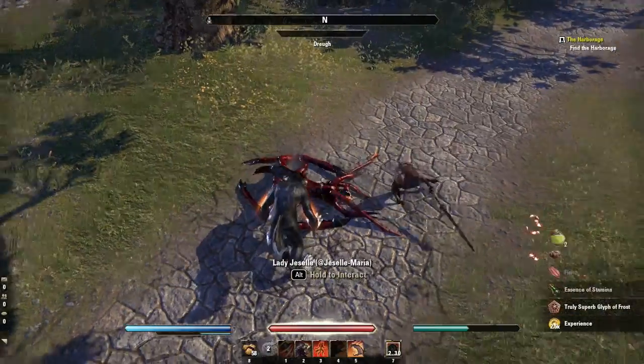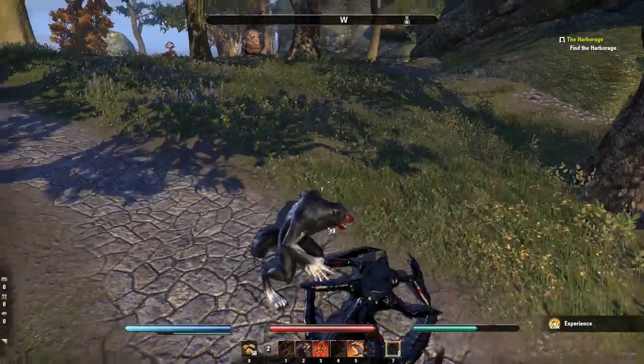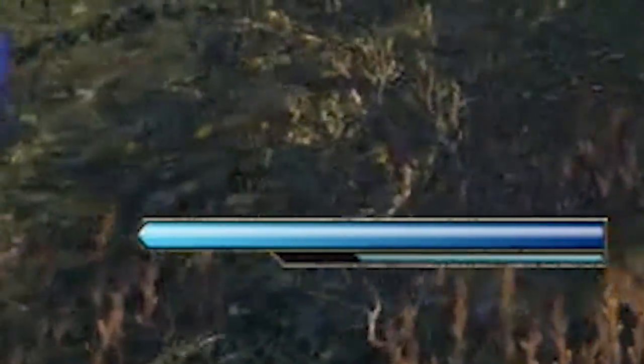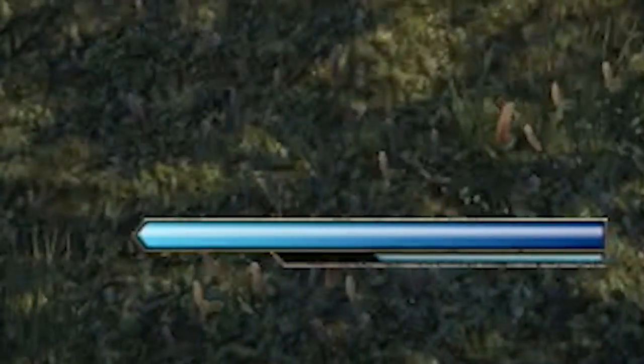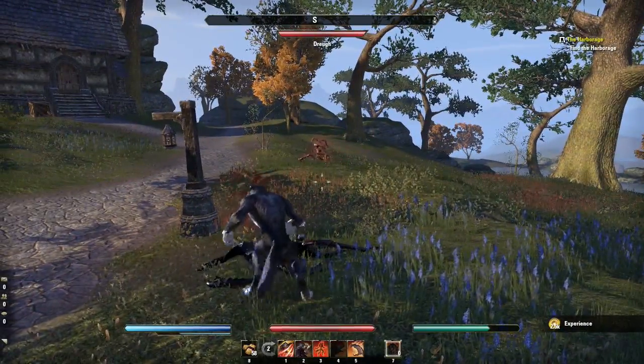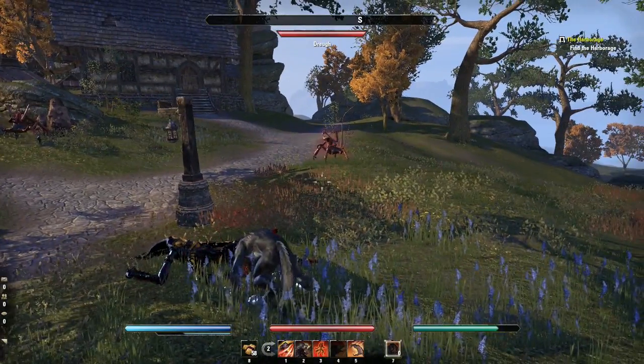What you want to make sure you're looking at is the bottom left — you see that meter on the mana bar going down slowly? That's your hunger. You've got to keep that bar up so you can keep moving. Make sure you let the eating animation finish completely, otherwise it won't register.